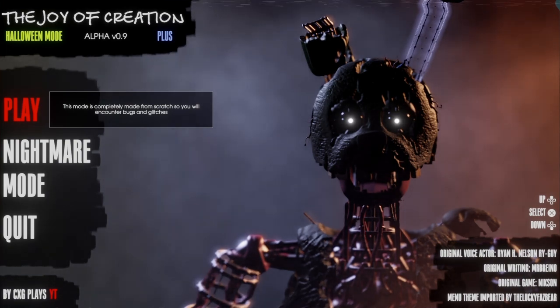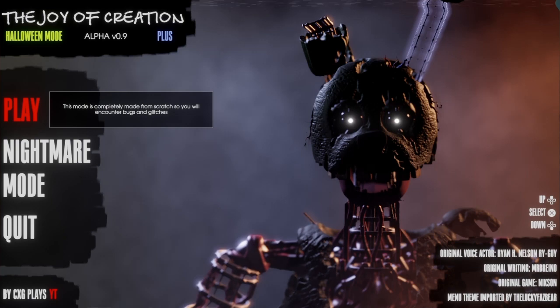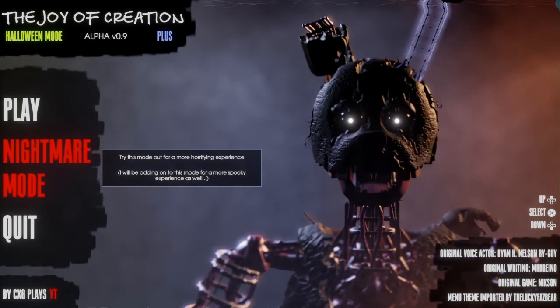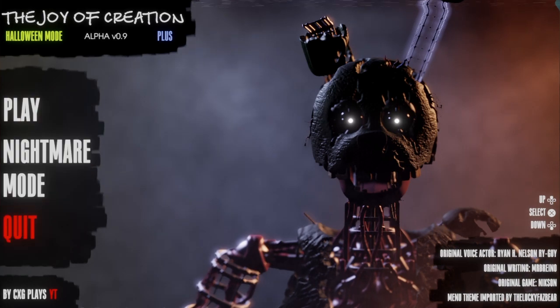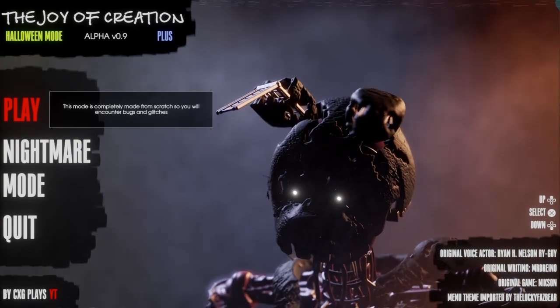Let's check out the menu and see what this has to offer. This is also going to have a Nightmare mode. Look at this model — it looks so cool. This mode is completely made from scratch, so you will encounter bugs and glitches. It's in its alpha stages, just like the Reborn version. Of course we've got Nightmare mode: 'Try this mode out for a more horrifying experience.' I'll be adding on to this mode for a more spooky experience as well. Really dope-looking menu. I'm not going to jump into this mode just yet — that's going to be in the next episode.